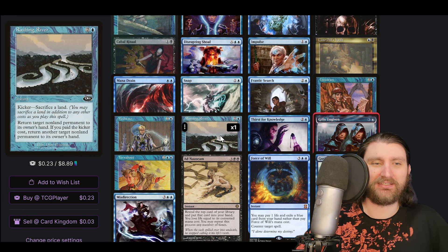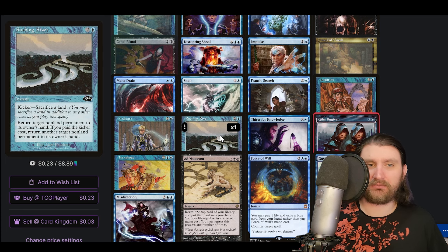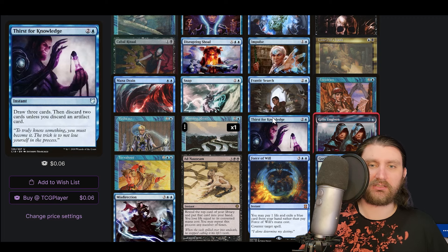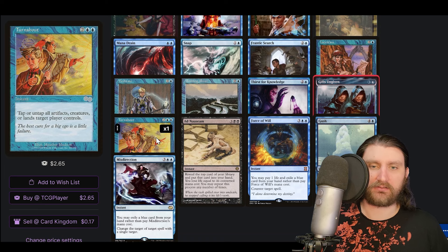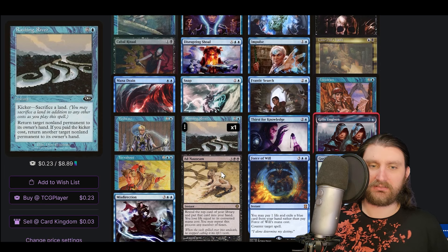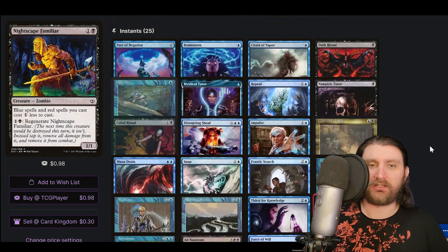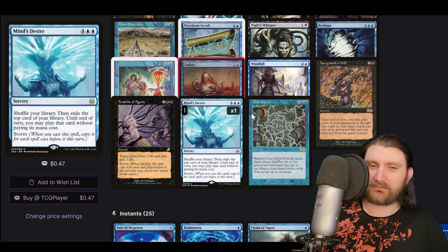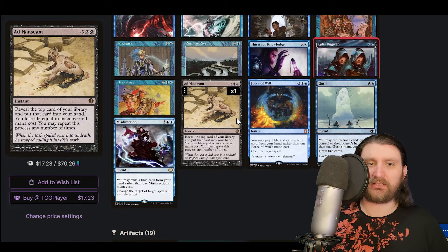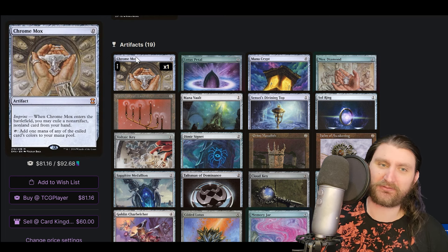Rushing River is a bounce spell that can bounce two different things — people were still talking about playing this as recently as last year. The bar is a little lower here. We have Force of Knowledge, lots of ways to dig. Turnabout lets us tap and untap our lands. We're also on Ad Nauseam — this might not be the most optimized Ad Nauseam deck in the world, and Tidespout Tyrant doesn't line up well with it. Bryant even said on a podcast that the more expensive stuff should probably be trimmed to make Ad Nauseam better.